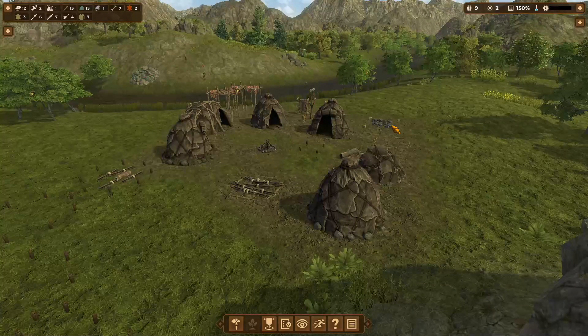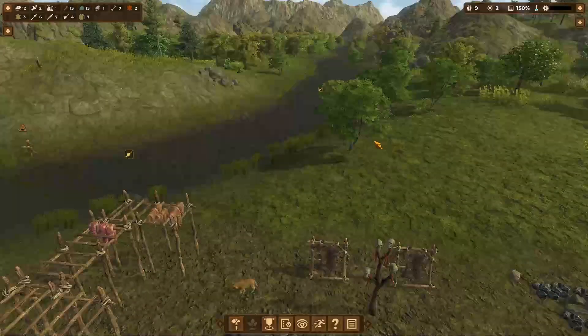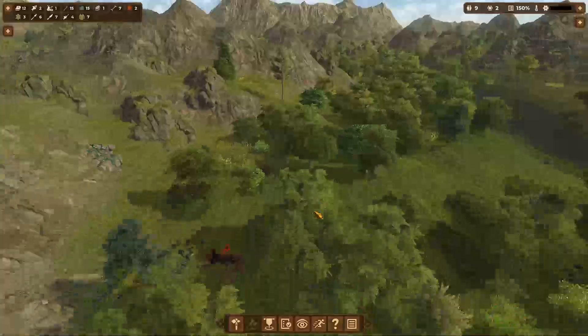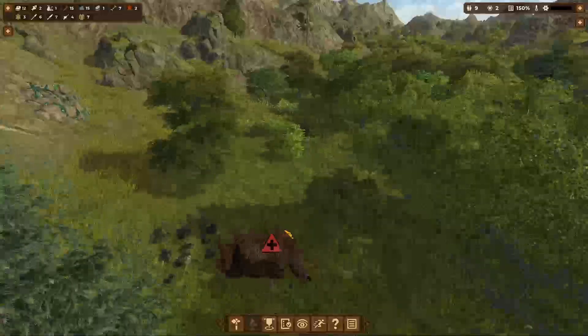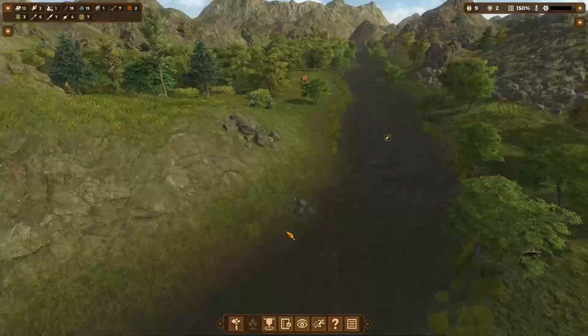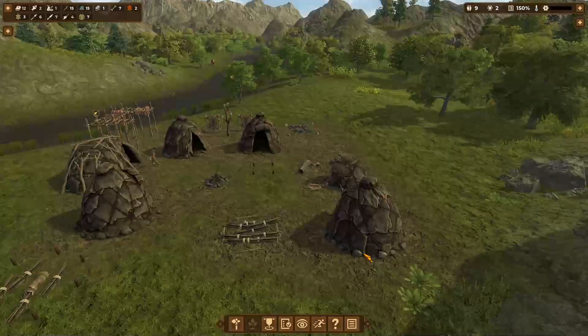Welcome back to Dawn of Man. Where we last left off, we just got animal husbandry and we slaughtered a woolly rhino. We actually managed to murder a woolly rhino — it did cost a few of our people quite an injury.